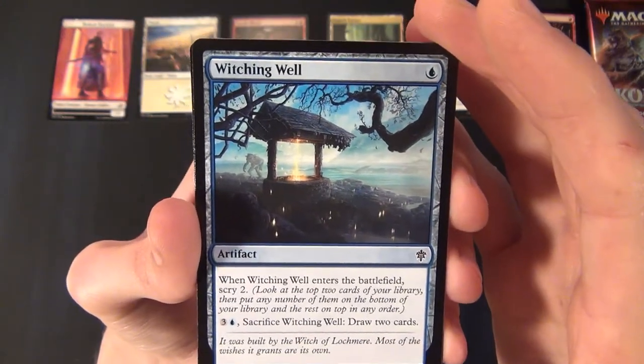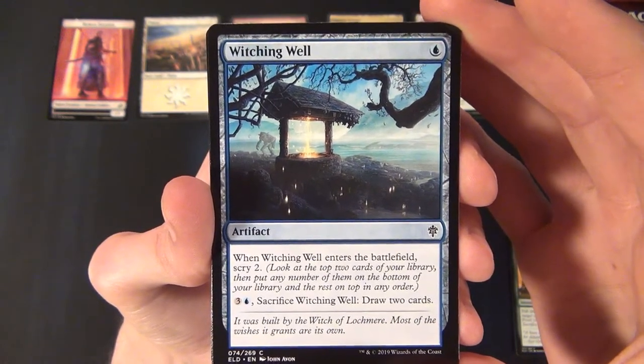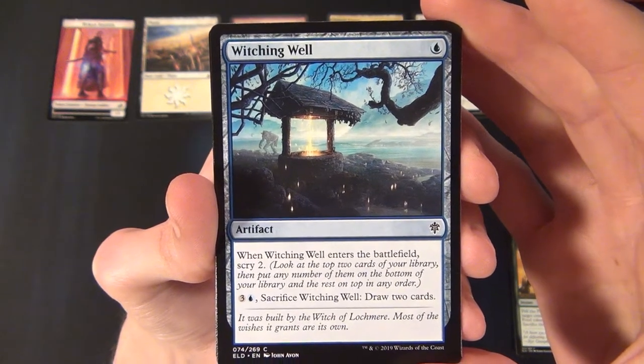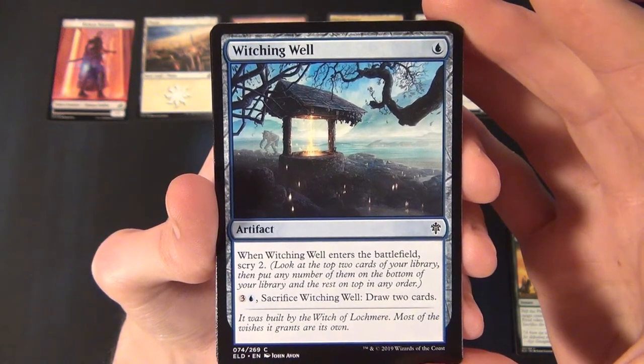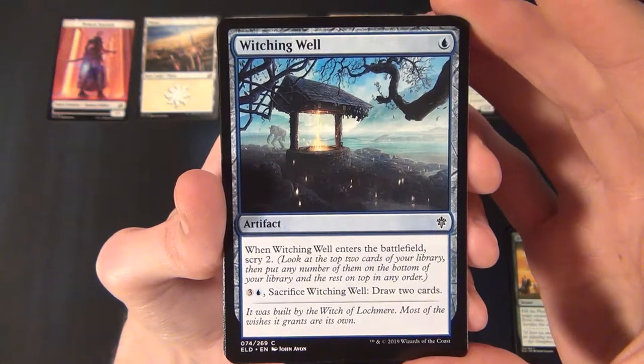Then we have the Witching Well — a blue artifact that costs one blue to cast. When it enters the battlefield you can scry two, and for three and a blue you can sacrifice it to draw two cards.